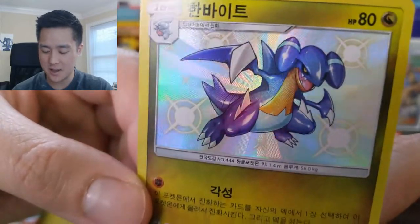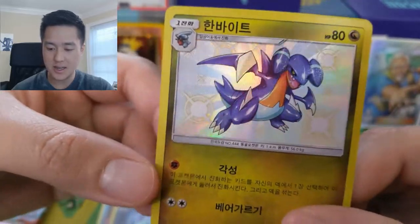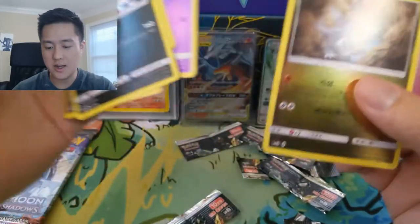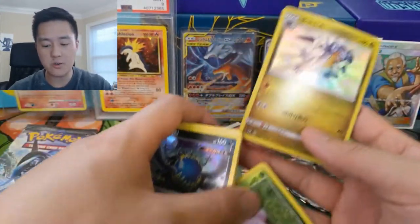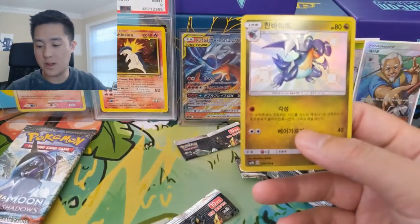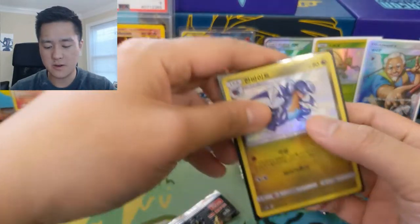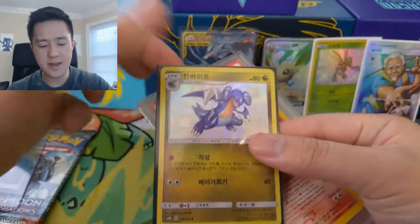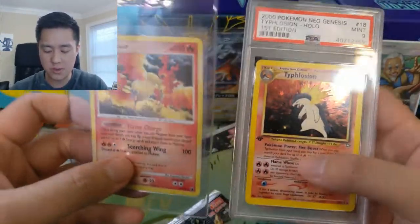As far as Shinies go, the Scyther is pretty good — it's just a different shade but I really like the art. It feels like he's ready to fight compared to the original. It's much better than the original art. Very strong box — we have a Leafeon SSR, a Fisherman Full Art Trainer, and a Shiny Scyther. Very strong opening. The tag team I came up with — I was looking through and found two cards I just really appreciate.